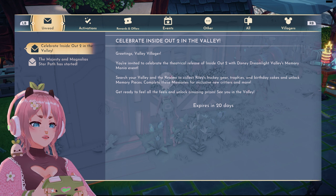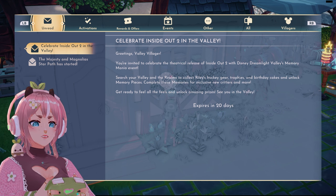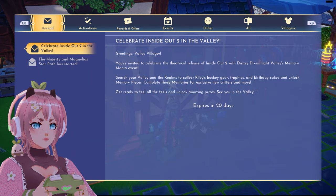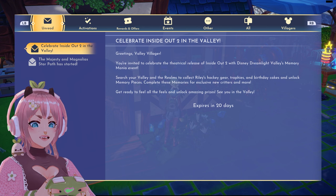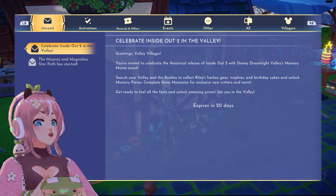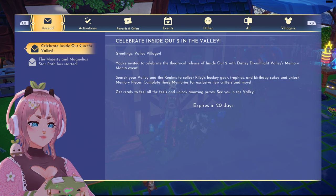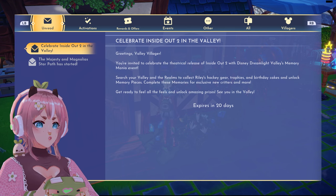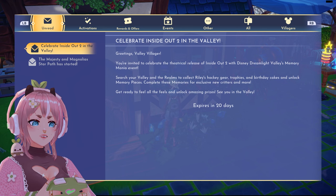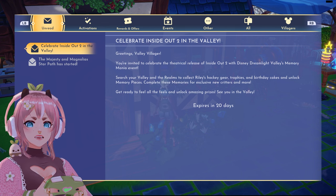So this is the in-game event: "Greetings Valley Villagers, you're invited to celebrate the theatrical release of Inside Out 2 with Disney Dreamlight Valley's Memory Mania event. Search your valley and the realms to collect Riley's hockey gear, throw-frees, and birthday cakes, and unlock memory pieces. Complete these memories for exclusive new critters and more. Get ready to feel all the feels and unlock amazing prizes. See you in the valley." Expires in 20 days.